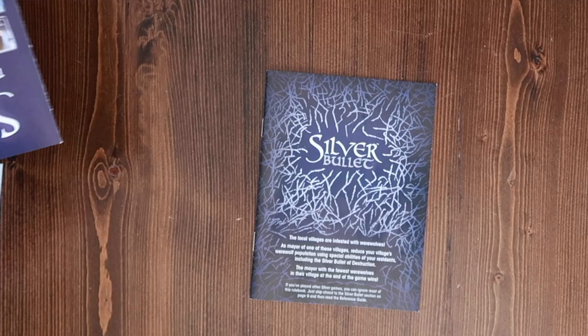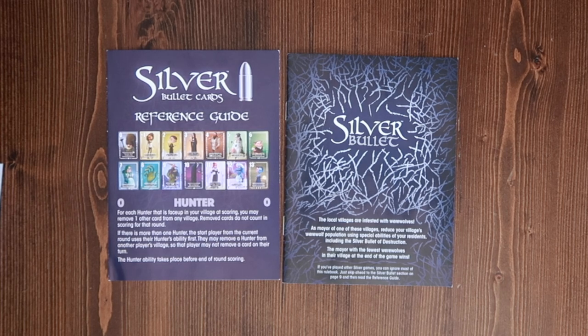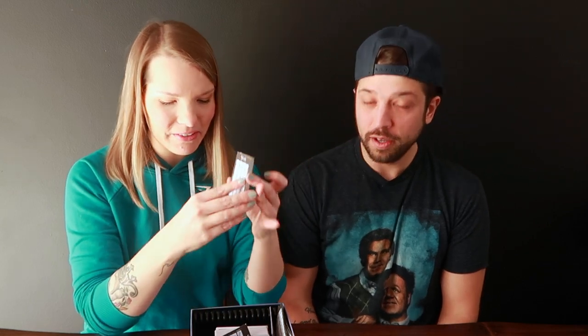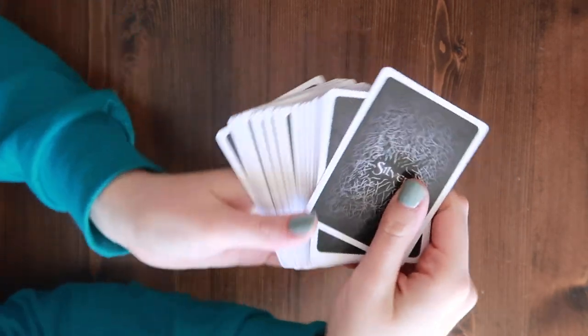So we're going to open up the box. Within the box you're going to get a rulebook, a reference card on what all the different cards do, a little play mat that says deck and discard pile, a little notebook so you can mark down your scores, and four reference cards. Of course it also comes with your deck of cards and an actual silver bullet. That's everything that comes in the box.